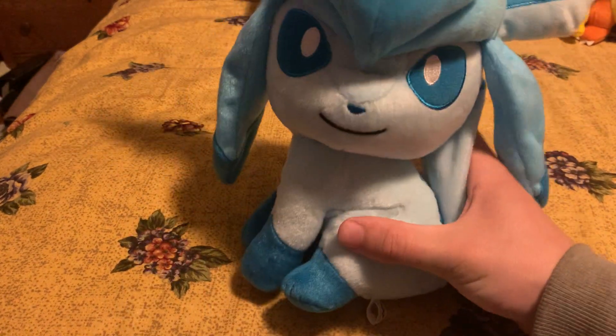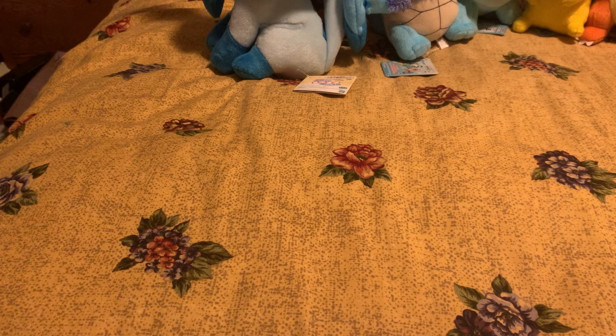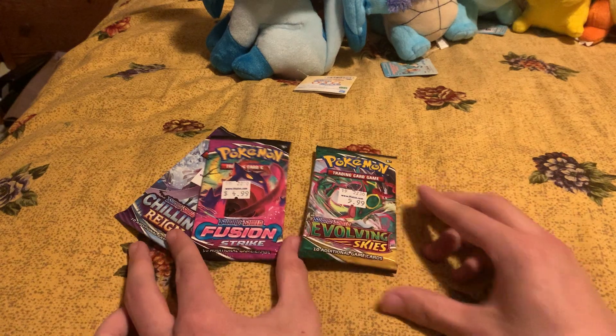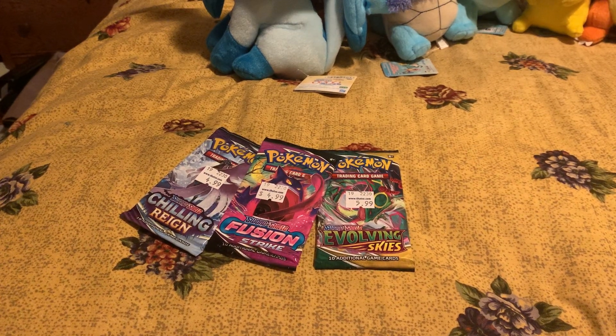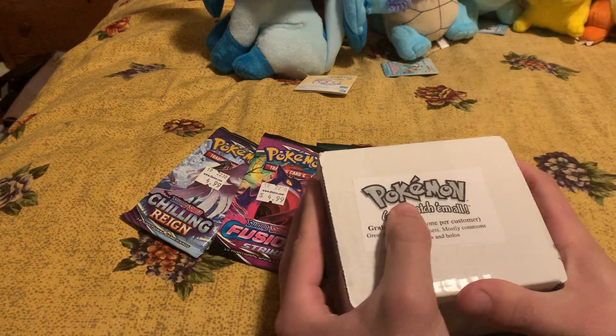Next, four basic starter Pokemon from different games. You got the Kanto region starters: Bulbasaur, Squirtle, and Charmander. Then you also got Let's Go Eevee and Let's Go Pikachu Kanto starters from the Switch version — which is Pikachu. I don't have Eevee just yet. Those are going to be part of a certain spectacle, and Glaceon, an Eeveelution, will be part of it as well.